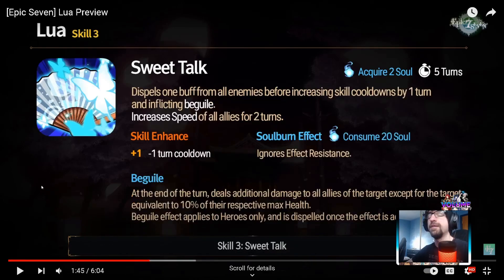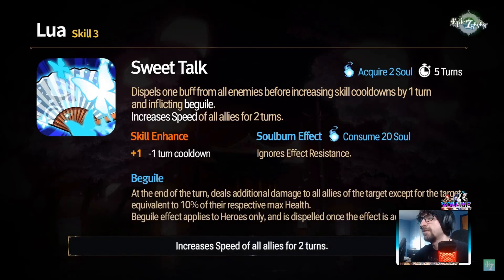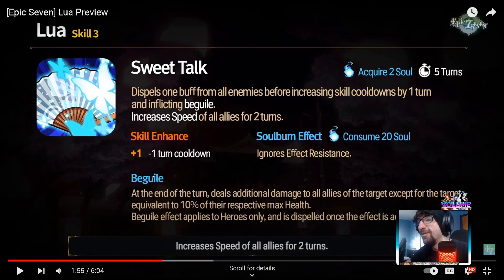Her S3 is called Sweet Talk - dispels one buff from all enemies, increases skill cooldown by one turn, and inflicts beguile for one turn, and increases speed of all allies for two turns. Beguile - what the heck is that? So beguile at the end of the turn deals additional damage to the allies of the target except the target, equivalent to 10% of their respective max health.